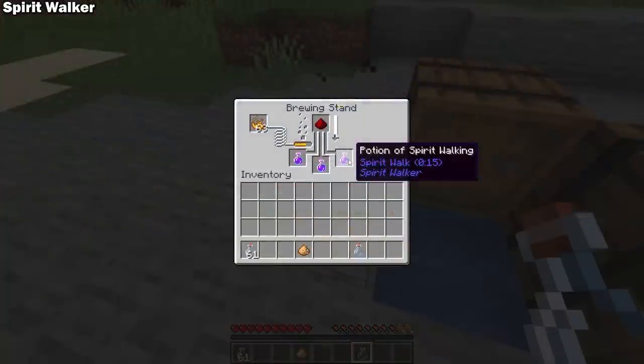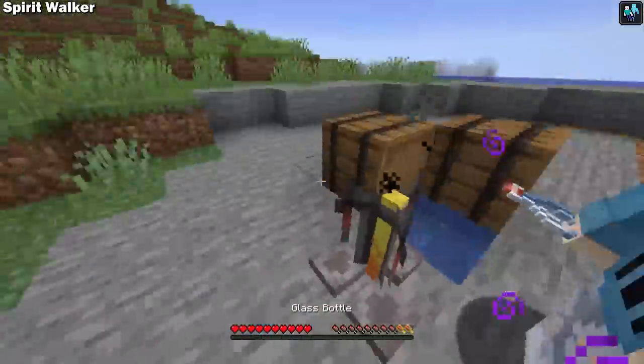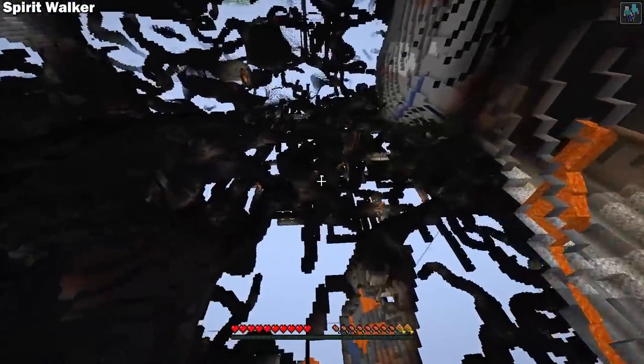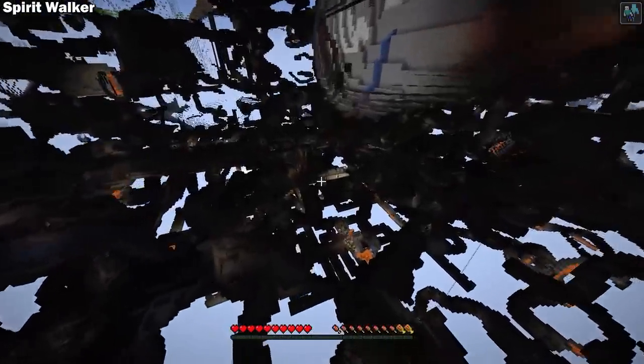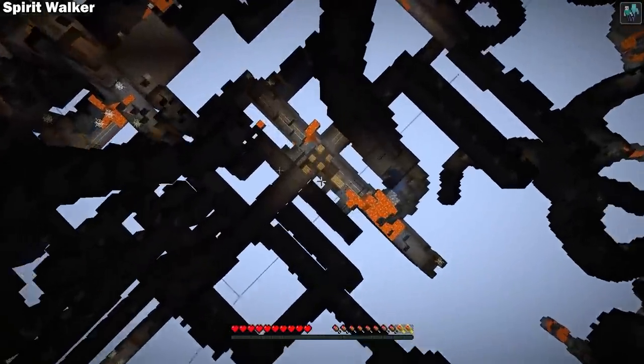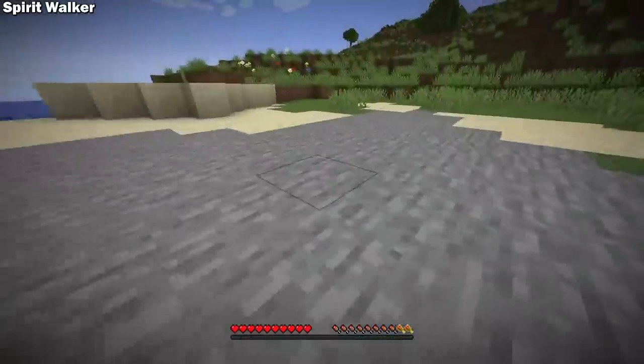Like most other potions in Minecraft, you can improve spirit walk in one of two ways. Using redstone increases the duration to 30 seconds. Or you can use glowstone dust, and this will allow you to fly through objects while spirit walking, pretty much giving you 15 seconds of spectator camera. This gives an awesome new way to find caves or underground structures, or even just to spy on your friends without being too overpowered.